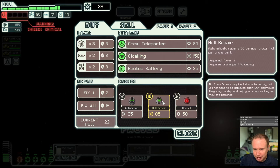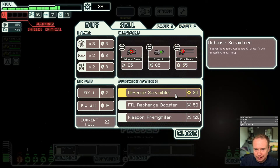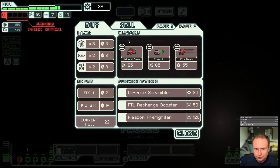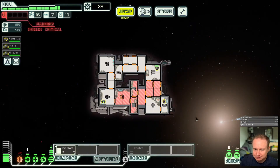Cloaking. Hull repair — what does hull repair do? Automatically repairs three to five damage to your hull per drone part, upgrading increases the boost amount. But this takes up a system room. I don't know, it seems expensive. Weapon pre-igniters. Halbrid Beam? There are things to think about here, but none of these look like exactly what I was looking for.